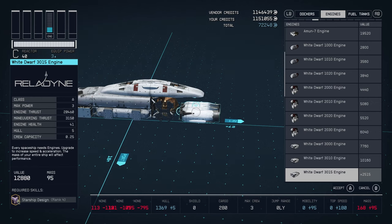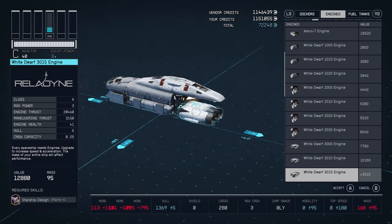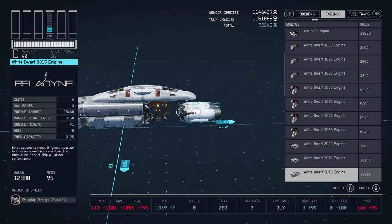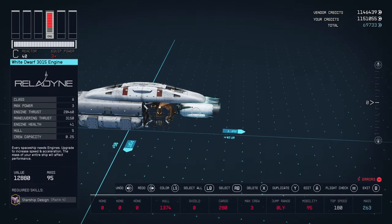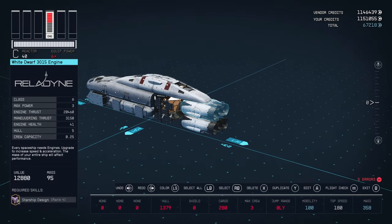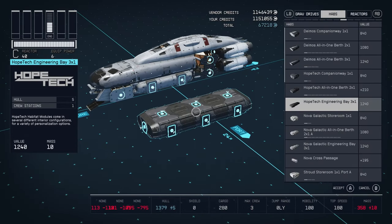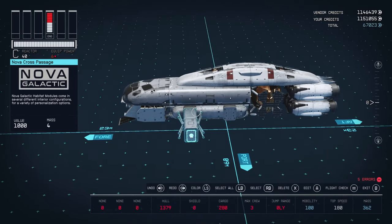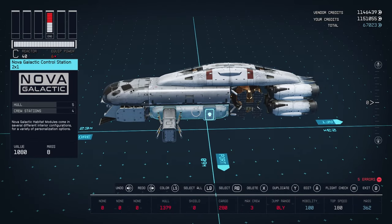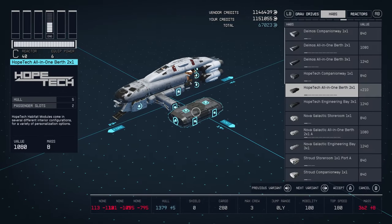There are a variety of engines that will fit on this build. However, if you want to obtain the maximum speed possible in the game, you're going to have to use the White Dwarf 3015 engine — we're going to use two of these on each hull. In order to connect our hulls together, we're going to use this Nova Cross passage, attached to the front attachment point on the Nova Galactic control station.